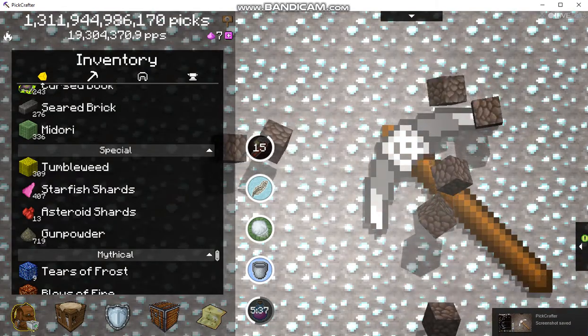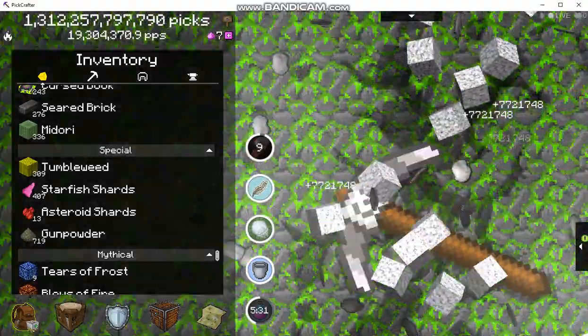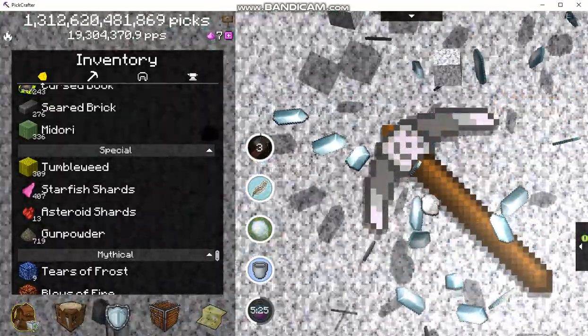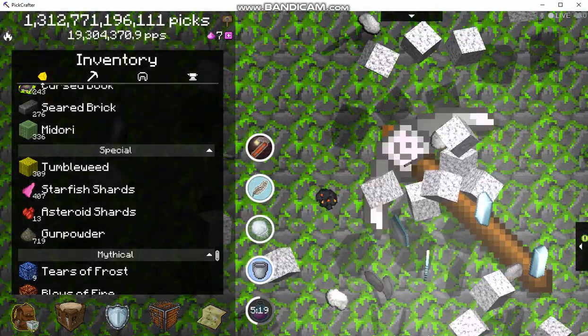Welcome to the Moon. The two hardest things to get — though they're not particularly difficult — are asteroid shards, which fly by and you have to hit them about three times before they blow up and you get your asteroid shards, and cheese. There he goes and I missed him.